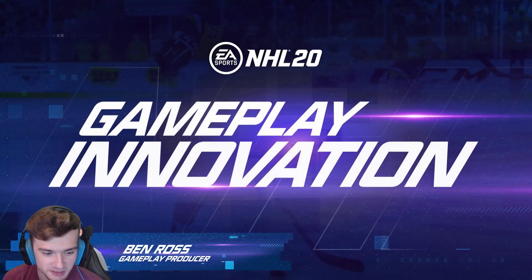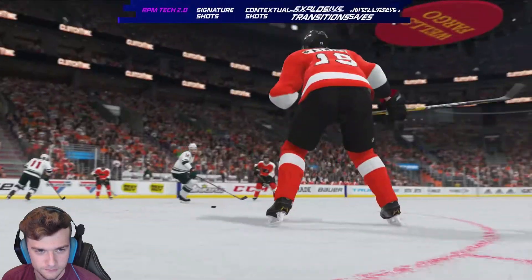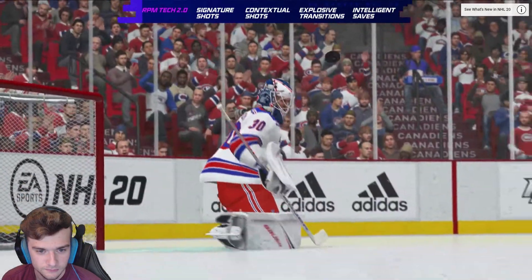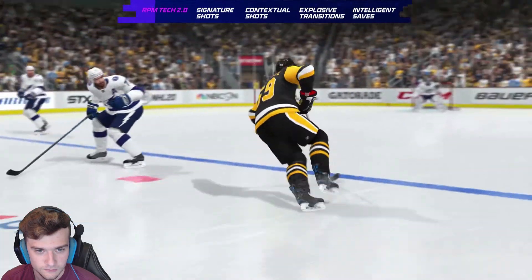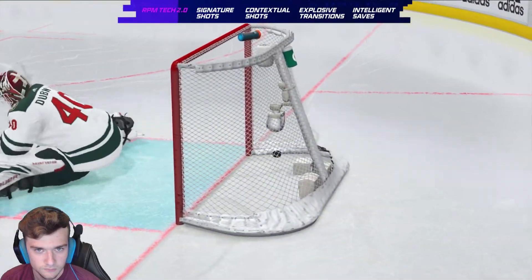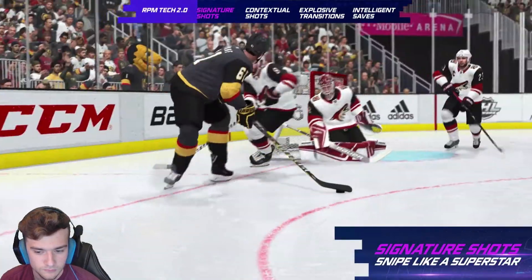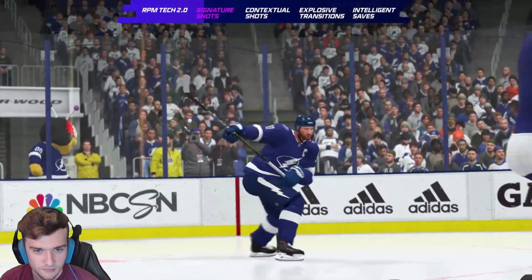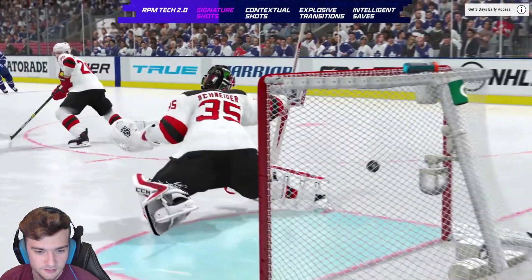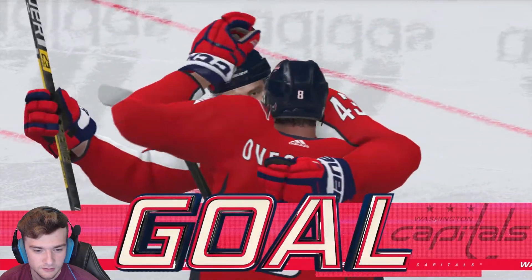Gameplay innovation. Up and down the ice — in NHL 20, with a complete overhaul to shooting animations and introduction of signature shots, every shot is different. Signature shots showcase the unique styles and attributes of individual players. That's cool — you've got Auston Matthews setting up a toe drag wrist shot, P.K. Subban with a high wind-up booming slap shot, or Ovechkin with the seamless one-timer. You'll be able to feel like a superstar and snipe like one too.